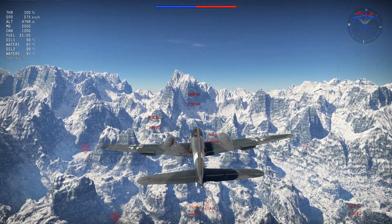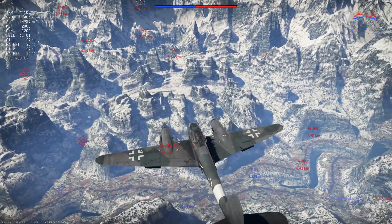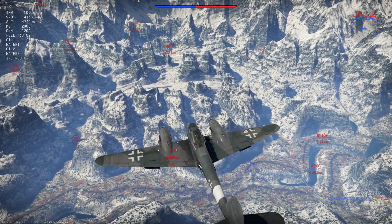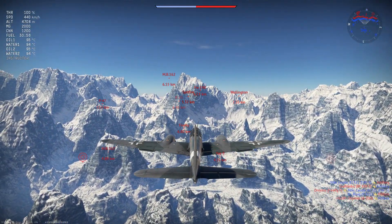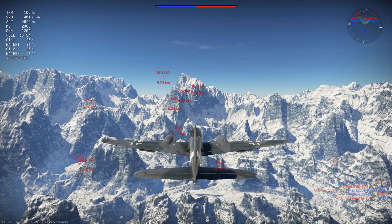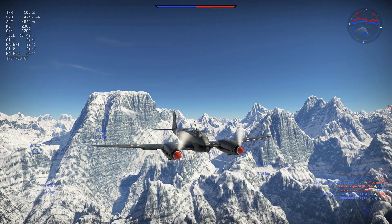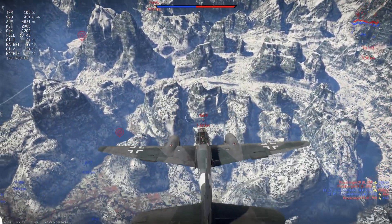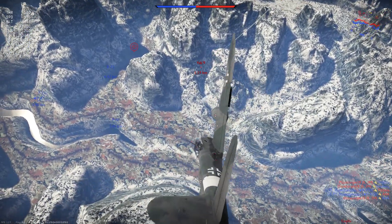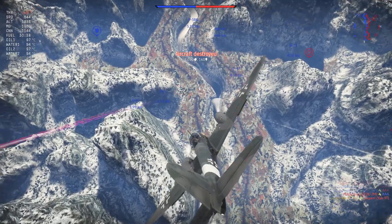In short-distance climbs the A1U2's climb rate is rather exceptional — not enough to beat the best climbers at our battle rating such as the A7M2 or G55, but close to good climbers like the Spitfire F Mk.9. Combined with the attacker spawn from the outset, you can swoop down on weaker-climbing opposition such as the Yak-9T and take them out quickly before they even expect you.